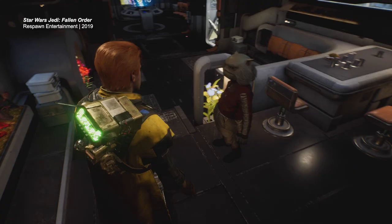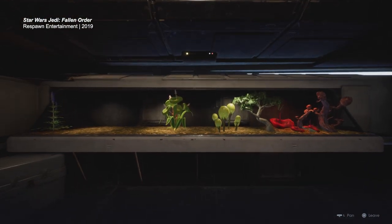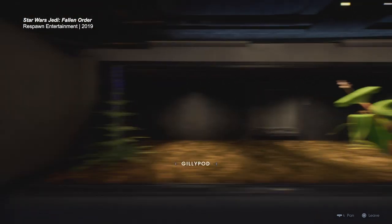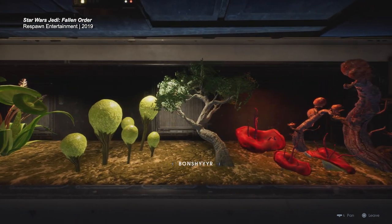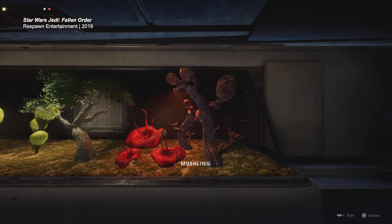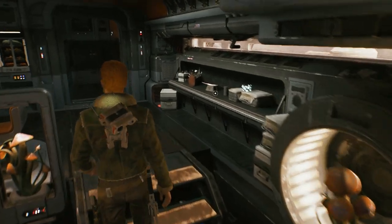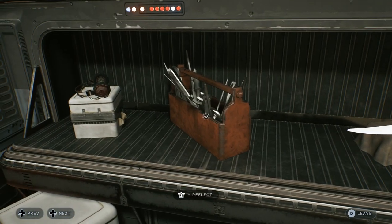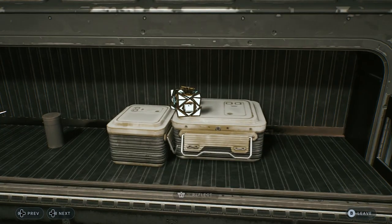In Jedi Fallen Order, on the Mantis, there was like a strip of the inner hull where you could find seeds and Greez would help you plant them — just a tiny little space on this fairly cramped ship. But it was neat that they dedicated, in-universe, a section of the ship to agriculture and cultivation. That was actually the first thing I checked on the Mantis when I booted up Jedi Survivor, once you finally get back after the opening Coruscant tutorial section. I went and looked in that part of the ship to see if there were still plants there, but it was just knickknacks.